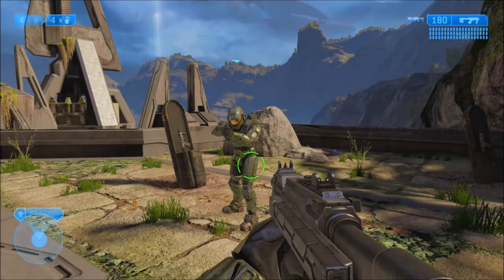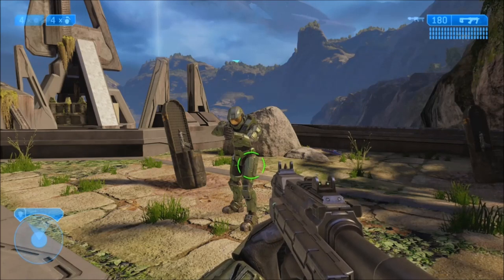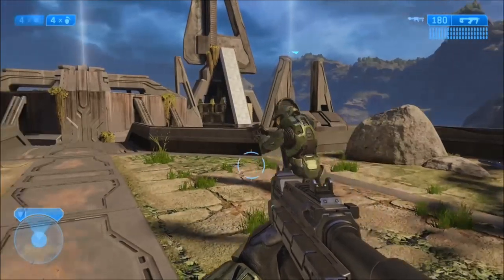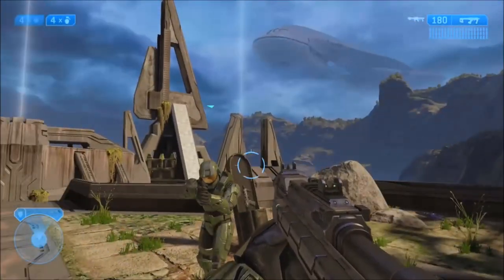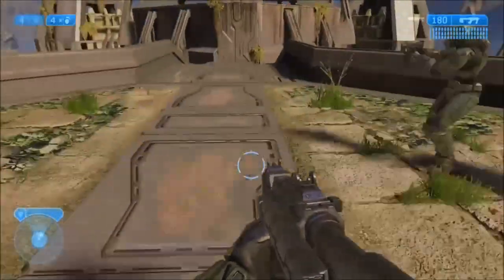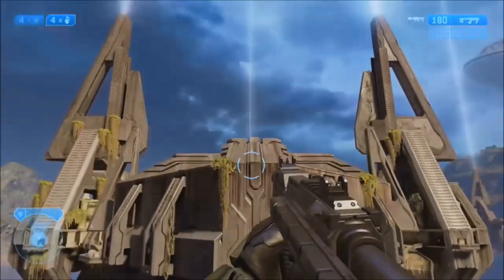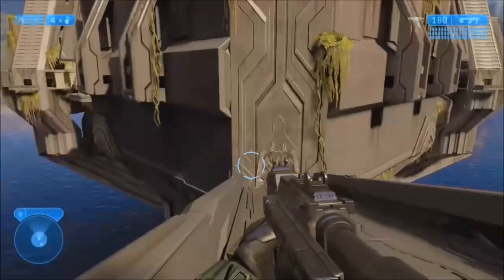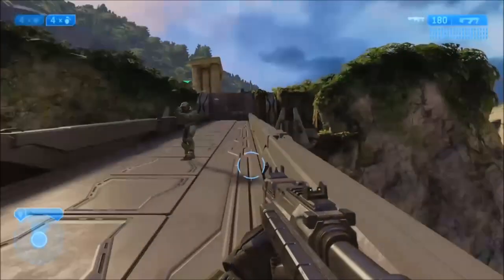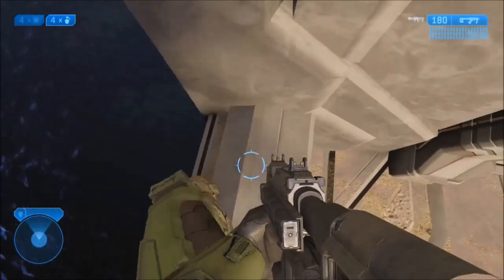Hi, I'm General Laid, and I'm General Heid, and today we're going to be showing you the secret switch on Delta Halo. Before you start, you need to turn on the Sputnik Skull, and then after that you need to come to the end of the mission over here. The Sputnik Skull is the skull that makes explosions bigger so that you can jump higher. We also have the unlimited ammo skull on, so we have unlimited grenades.